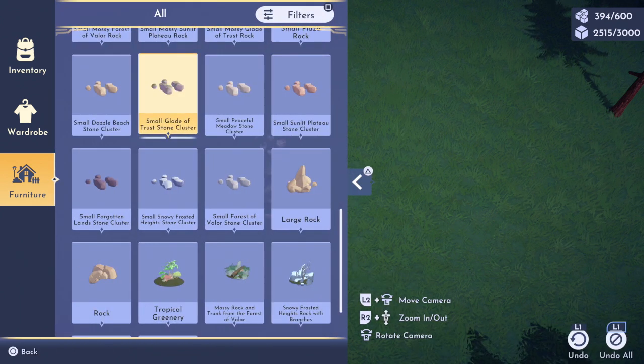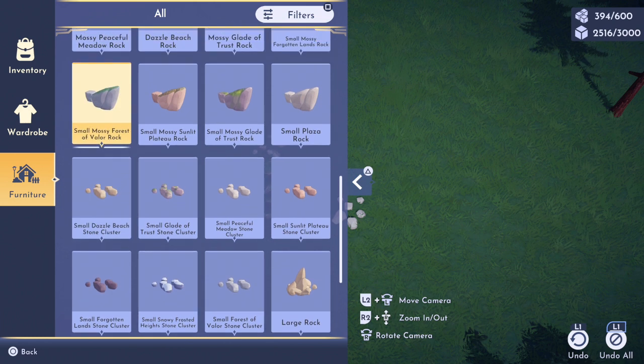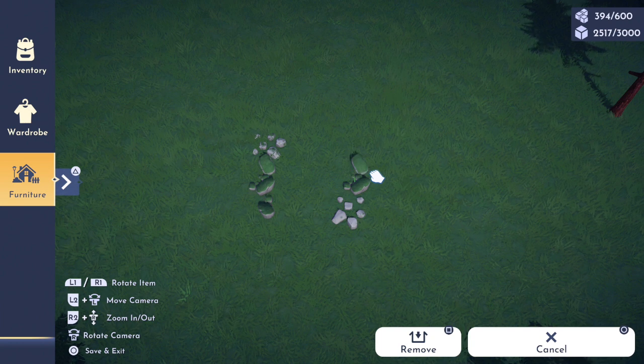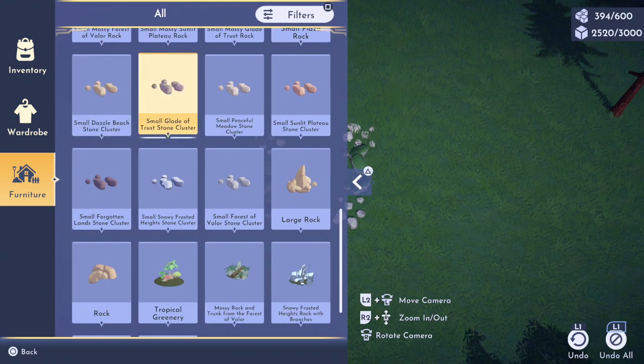Not Dazzle Beach — small Forest of Valor. I'm going to do one on this side as well, and then grab some of the mossy rocks.